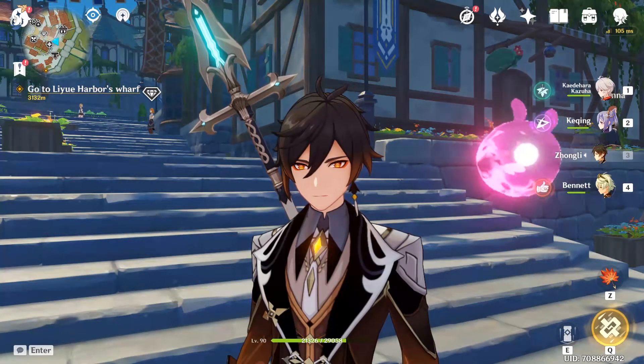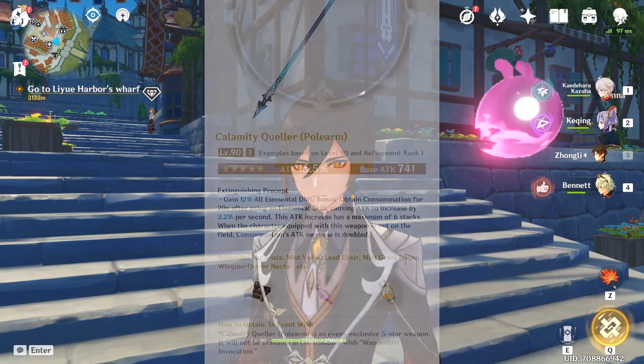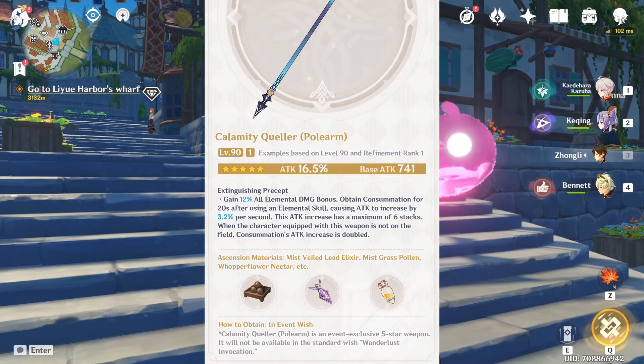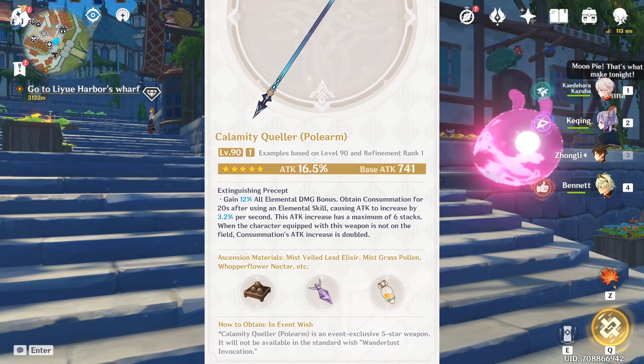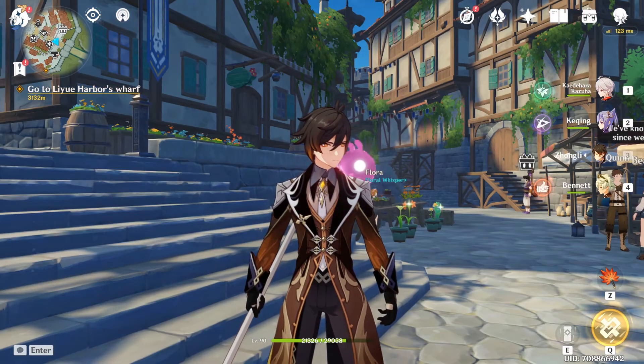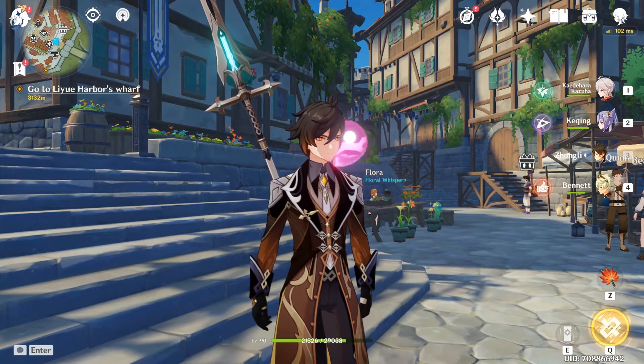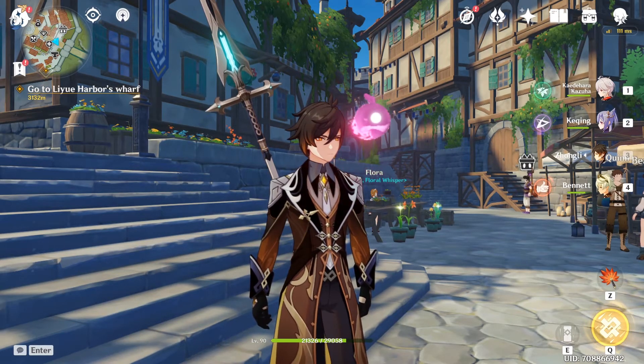I wrote this script before the information about Calamity Queller came out, but now that it has been officially released — wow — it has a really high base attack of 741 and also an attack substat of 16.5%. This will no doubt be Shenhe's best weapon, and the passive is also very tailored towards her, though this weapon can also be good on nearly any polearm character.